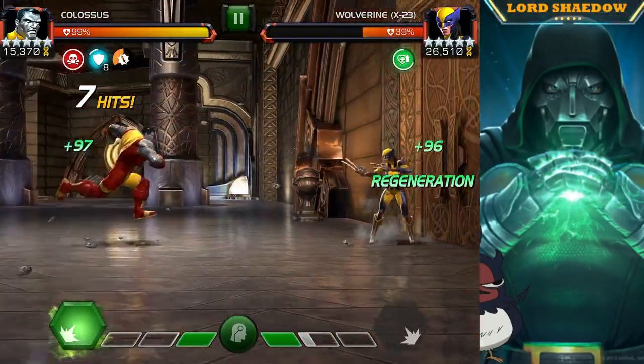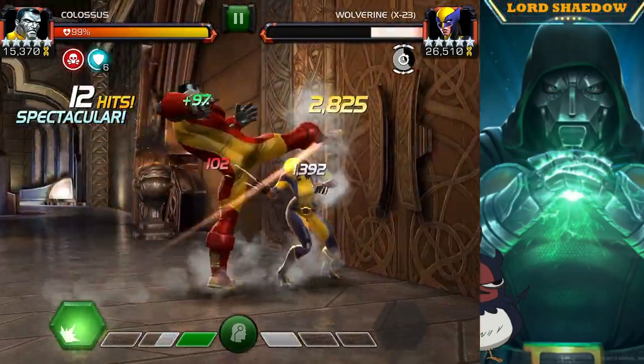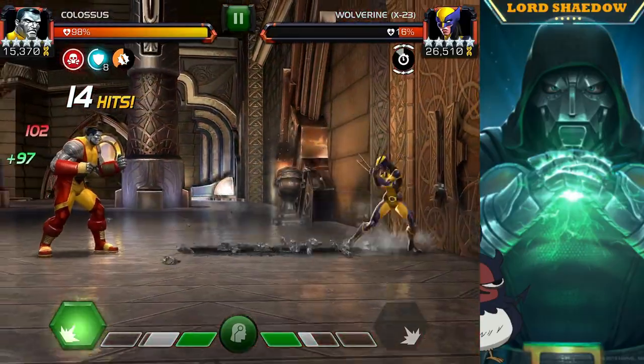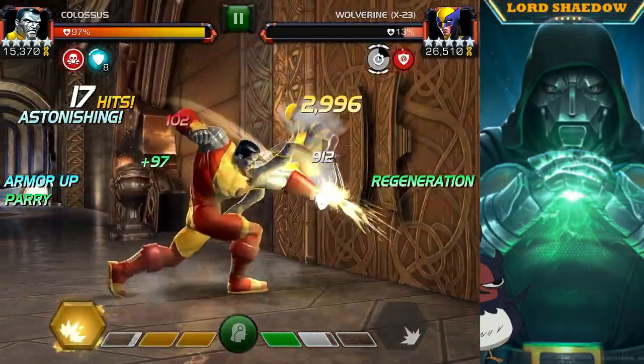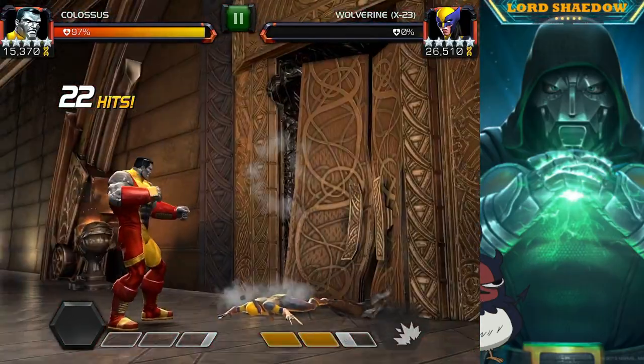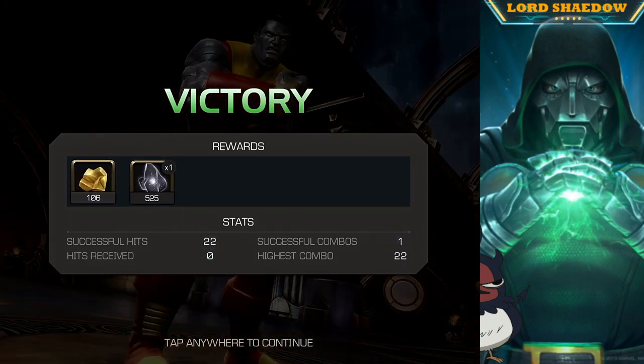Colossus is able to out-damage any healing they get from buffet. You can see him just tearing up X-23 — just look at that — and she's down. Buffet is not a problem.